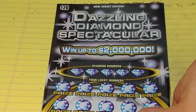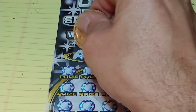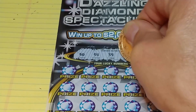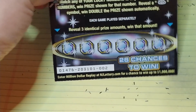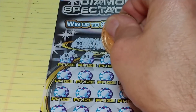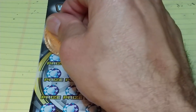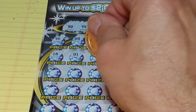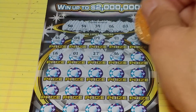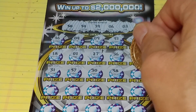Let's do my favorite ticket, Dazzling Diamond Spectacular. We're looking to match your number to the winning number to win that prize, or get a double diamond symbol to win double the prize. Looking for 50, 54, 39, 6, or 3. This is ticket 002. We have 46, 4, 9, 41, 34 — we needed 54. 18, 1, 27, 36, 8, 31, 57, 30, 58, and 25. Nothing yet, two rows left.